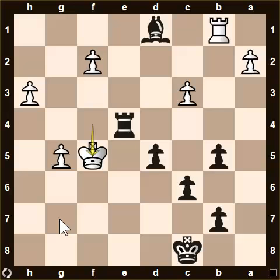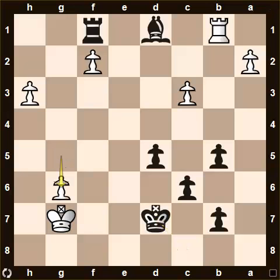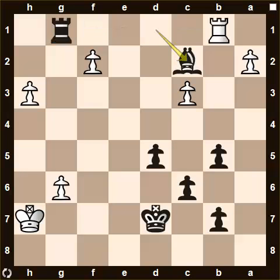Rook e1, king f3, rook f1, king g7, king d7, g6, rook g1, king h7 — and bishop c2 is an unfortunate error that ends the game, because white is taking your rook. You didn't see that pin.